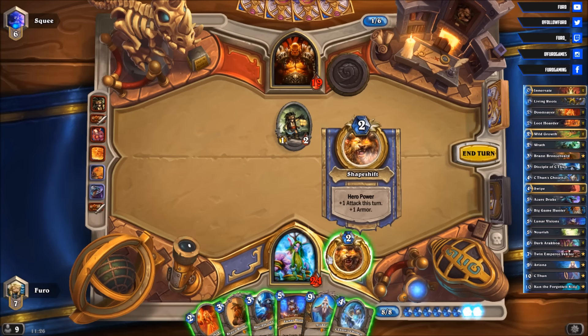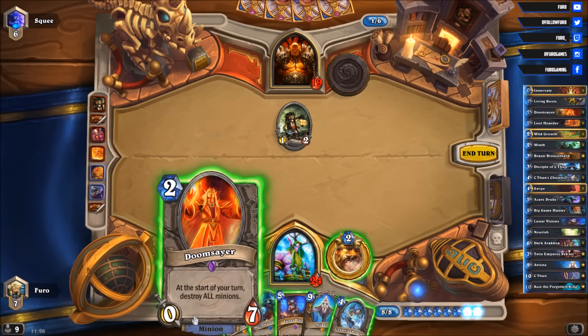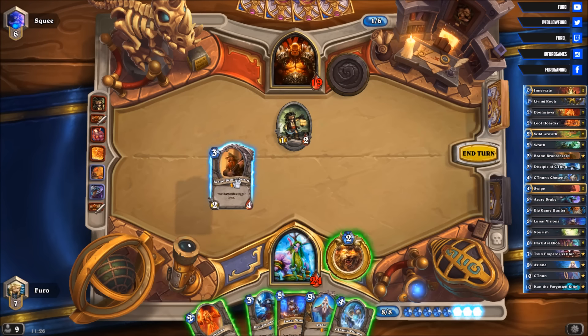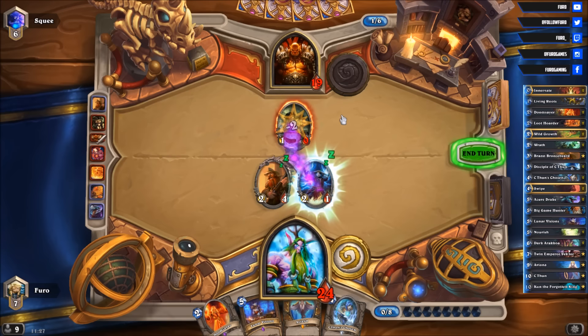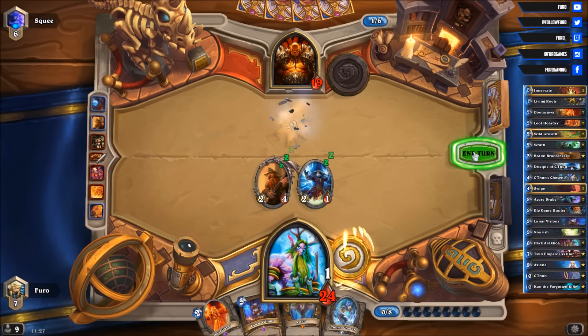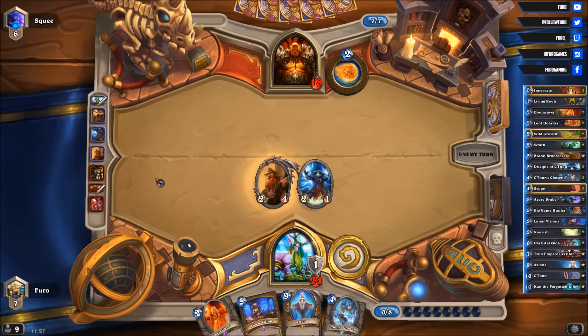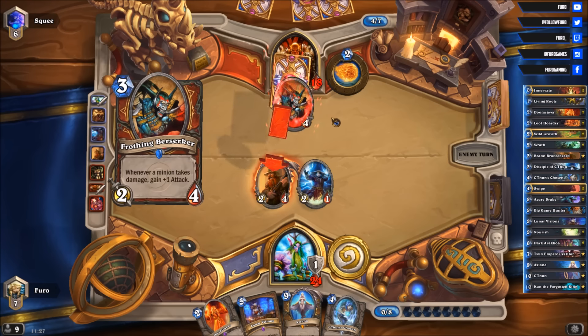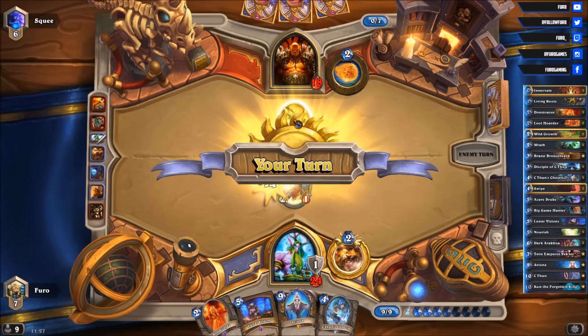Taking the hero power to get back to 25. We would lose the Disciple, but since he's not dropping any big stuff currently, maybe we can keep the Doomsayer. In that case let's drop the Bran. The Disciple kills the Small-Time Buccaneer and we just get another point of armor. The C'Thun is now at 13/13, and with the C'Thun Chosen incoming we will be at 17/17 — which is good enough to kill our opponent.